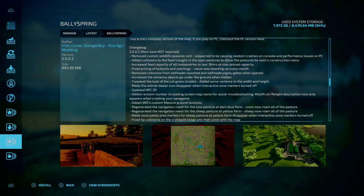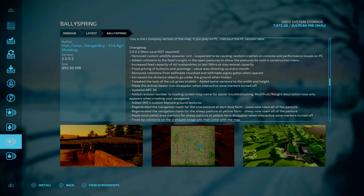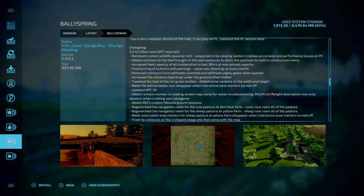Starting off with one update to a map — it is BodySpring by Irish Corner, changelog 2.0.0.2. It is a massive update, but a new game save is not required. The update includes: remove custom wildlife spawned XML, suspected to be causing random crashes on console and performance issues on PC. Added collisions to the feed troughs in open pastures to allow pastures to be sold in the construction menu. Fixed pricing of bollards and urinals, value shooting up every month.